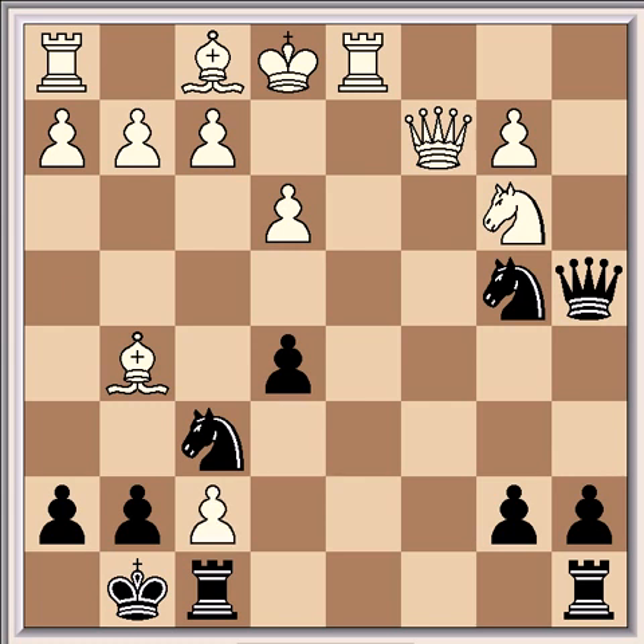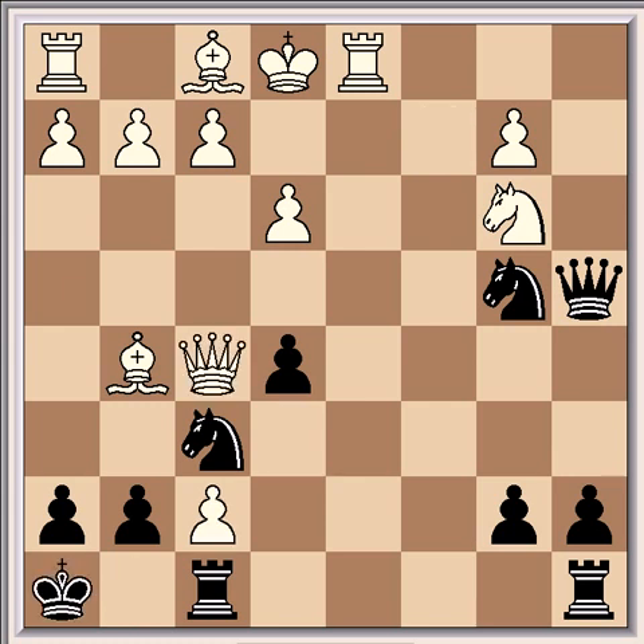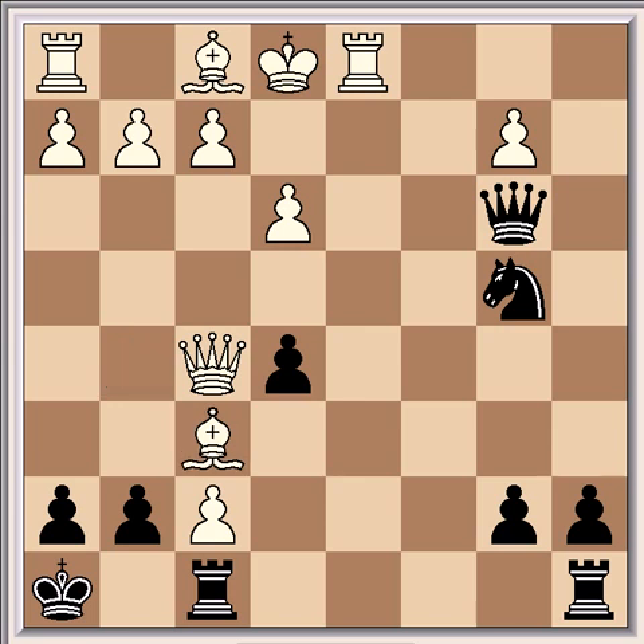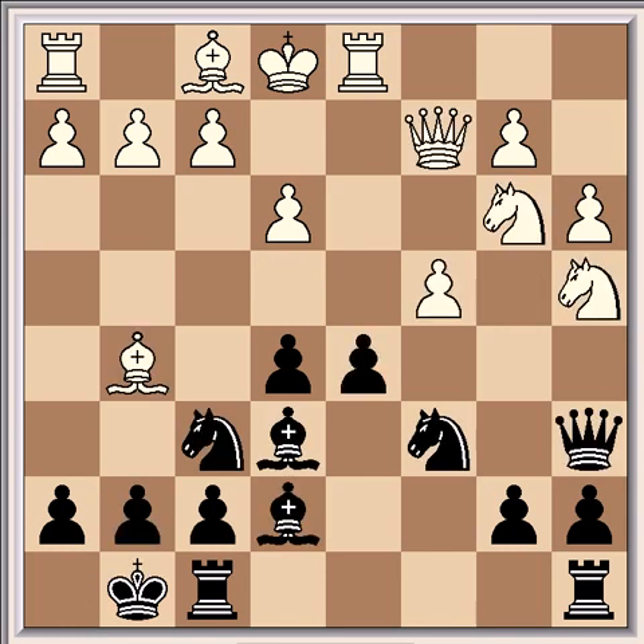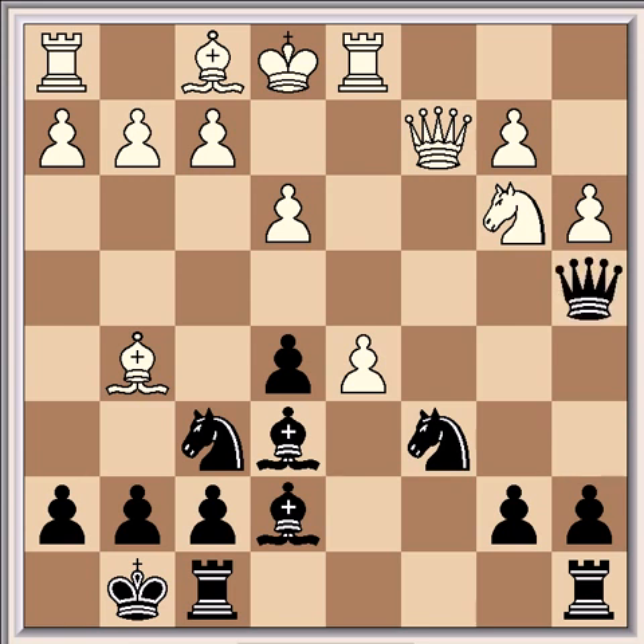So after exf7, Kh8 is the right move, but even then there's Qf5. And after Qxb3, Bxf6, Qxf7, Bxg7 check, Qxg7, and Qe4 — this position would favour white as well. So playing after Qa6, Nxc5 was a better move than cxd5, because it runs into some tactics from Short after Qxa4 and Bxf6.